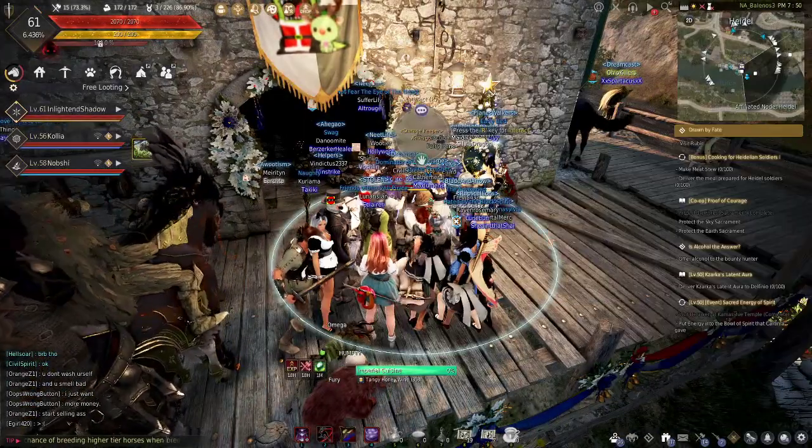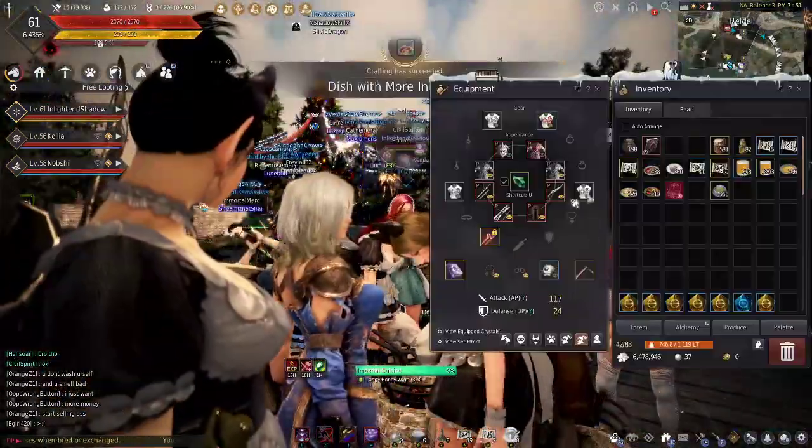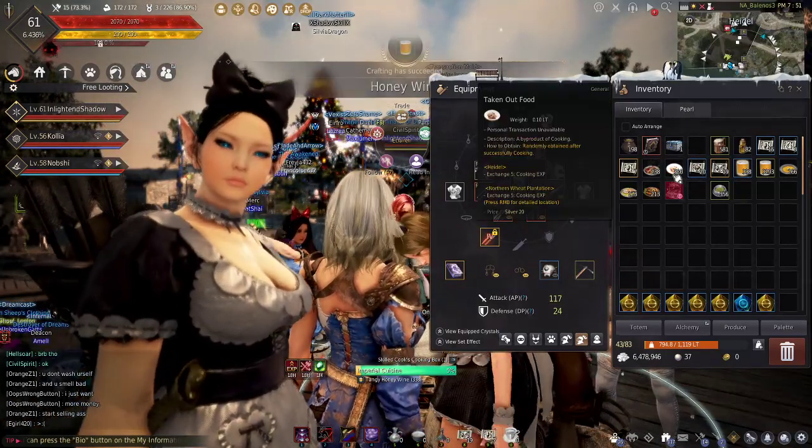I can sell around 113 a day, maybe more after I get my contribution points up with the meals. Through cooking you also make meals — if you exchange one of these you get cooking XP.